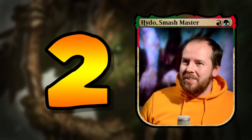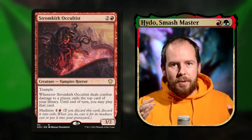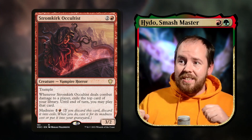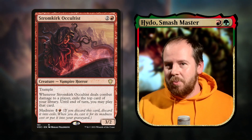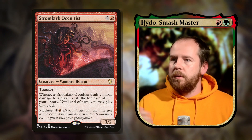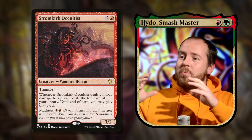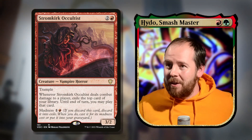At number two we have the madness package. Our commander lets us tap and discard a card — so let's use madness. When you discard a madness card, it goes to exile and you cast it from exile for its madness cost, generating a wolf. Stromkirk Occultist — three mana 3/2 with trample: when it deals combat damage to a player, exile the top card of your library and until end of turn you may play that card. It works fantastically — exiling our library gives us another wolf too.